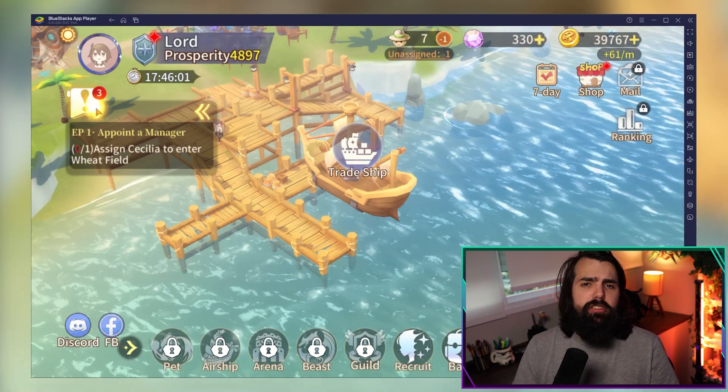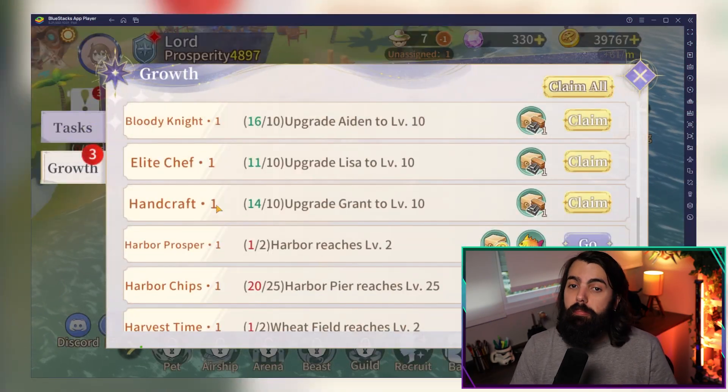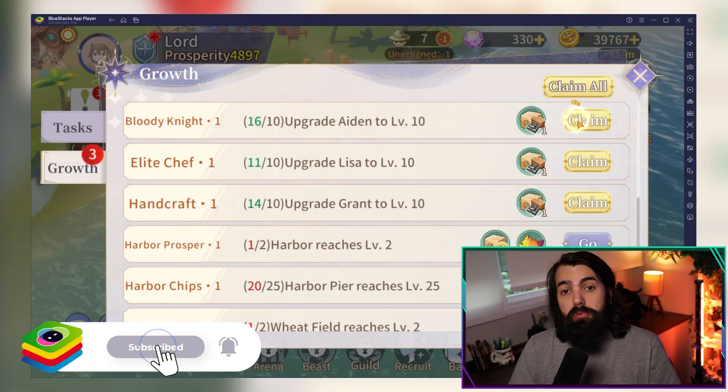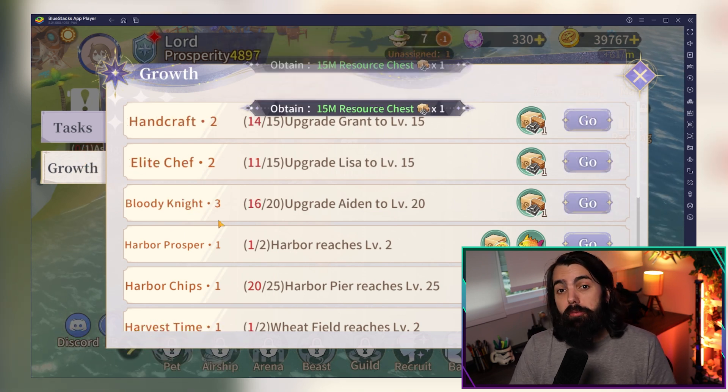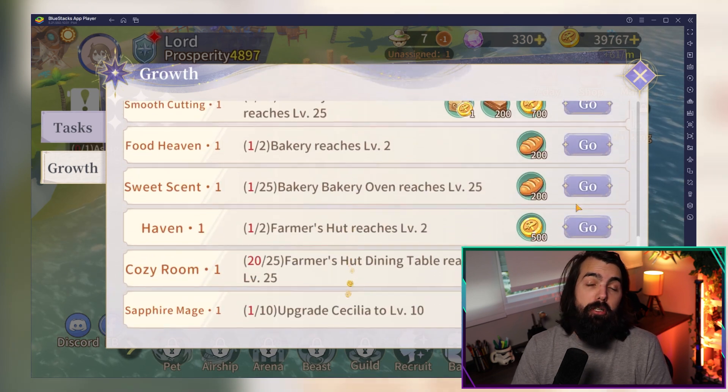Daily quests and events are an easy way to gather extra resources — make them part of your routine to boost your town's growth. Limited-time events often come with exclusive rewards like rare skill cards and materials, so don't miss out on them.